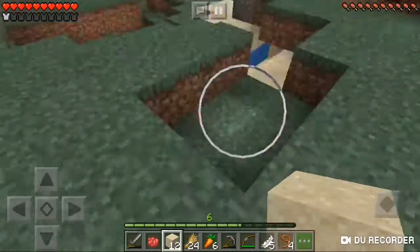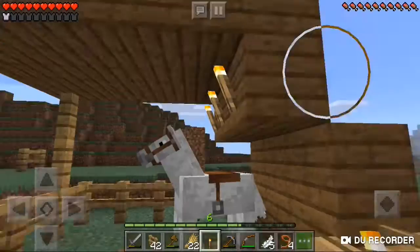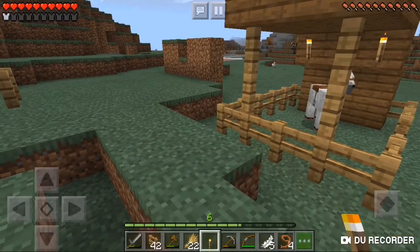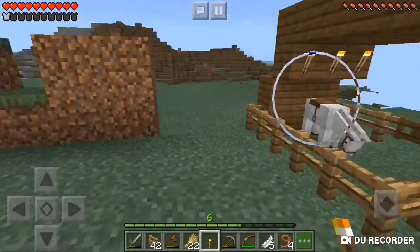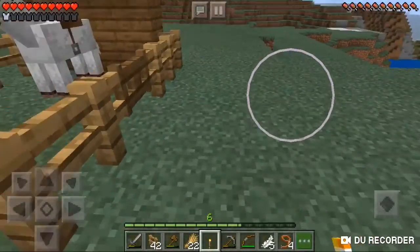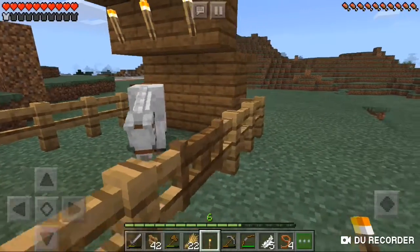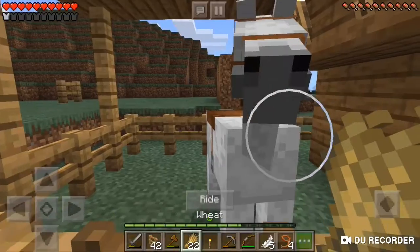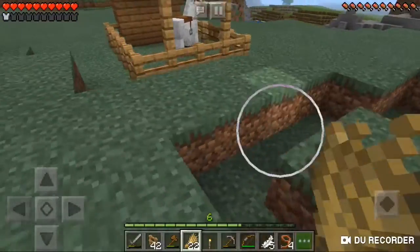I'll get you guys after I'm done with all of the outer area and planning the design for Wilson's house. As you can see, I am finally done making Wilson's stable. It's pretty nice. It took me a while to get him in because he did not like it, but now he's good.